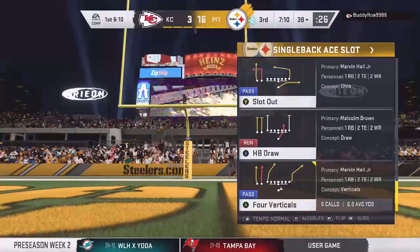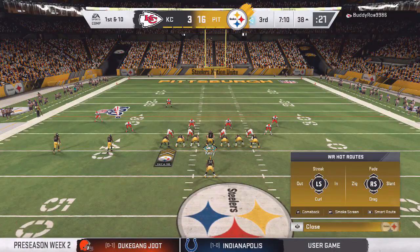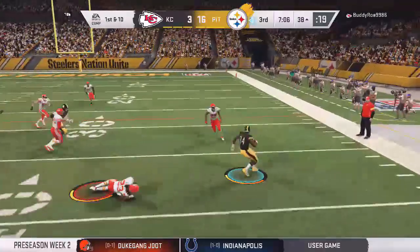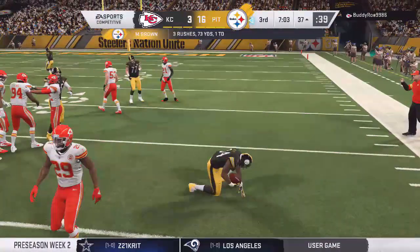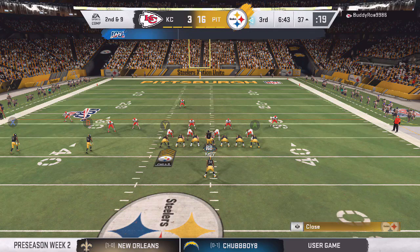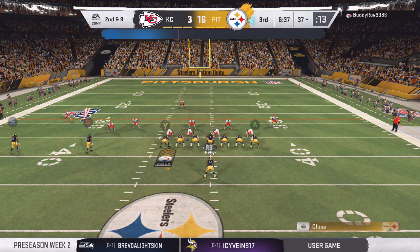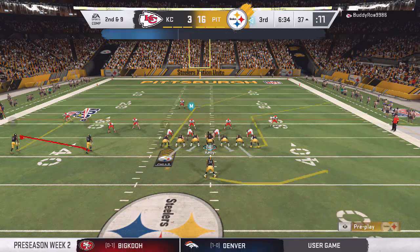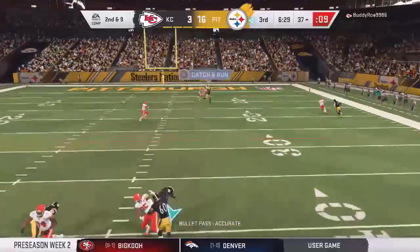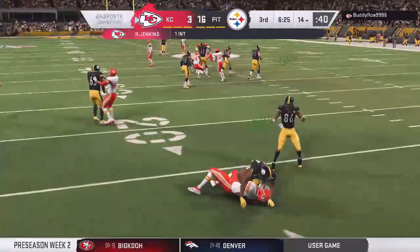Single back A-slot — this is going to be free on my website, just a little mini scheme available for whoever wants to watch it. A little stop and go right there — I was hoping he'd click onto that DB. Looking back at this, I kind of wish I'd put the X receiver on an out route or the B receiver on an out route with the X on a streak, because that wheel route would have been open. We're just checking up — might as well throw it up and see if we can get this cover three beater off.